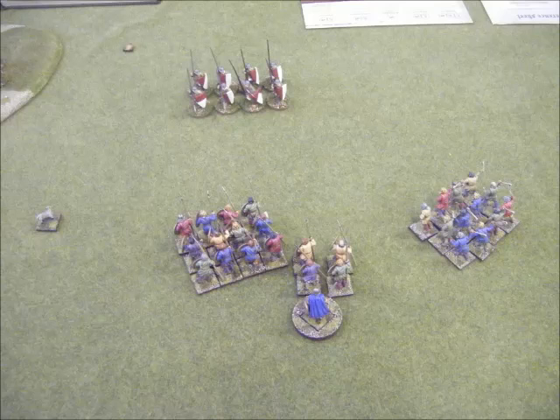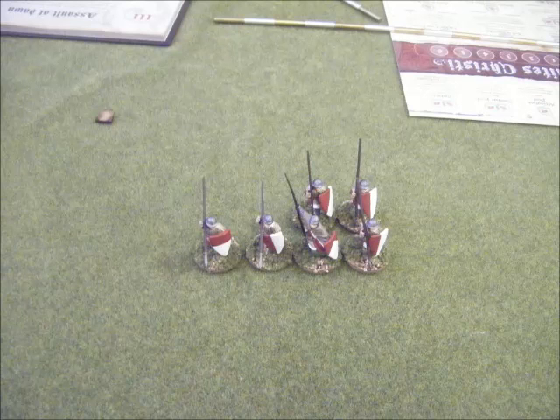Again, in my opponent's turn, he refuses to do anything. He doesn't reveal anything, just leaves his crossbow on the hill. So in my turn, what I do is I put my Sargo dice out and reveal my Levy. I then push my 12-man unit forward to reveal his marker, and then use my Levy to shoot at them and cause a couple of casualties there.